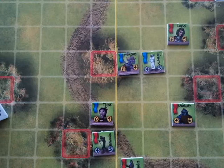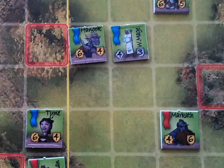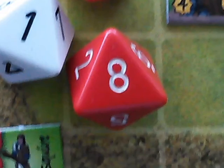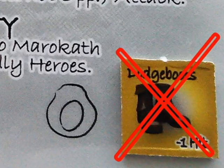Tyne decides she'll do a ranged attack against Morrowkath. She normally rolls two dice. She's next to the Bowman and has an unobstructed line of sight, so that's four dice. We get a miss, a hit, a hit, and a miss. Now Morrowkath is wearing dodge boots, which let him disregard one hit in melee — but since it's a ranged attack, he doesn't get that benefit.